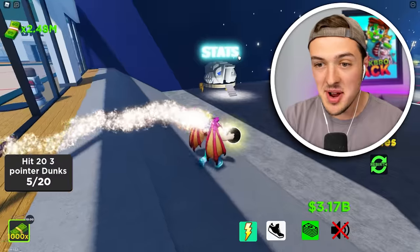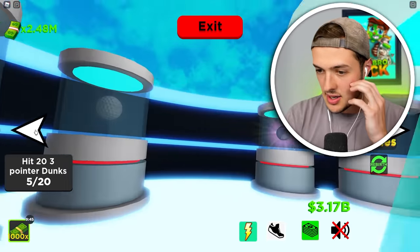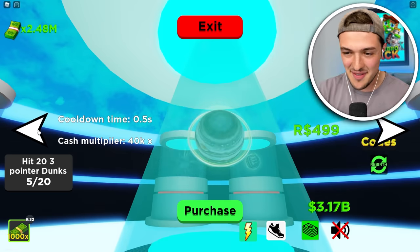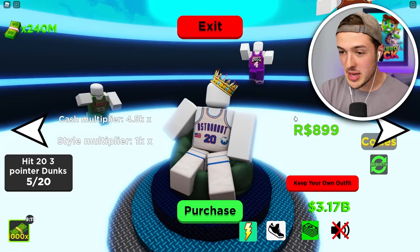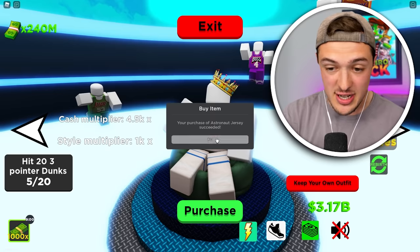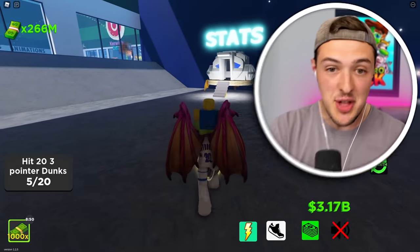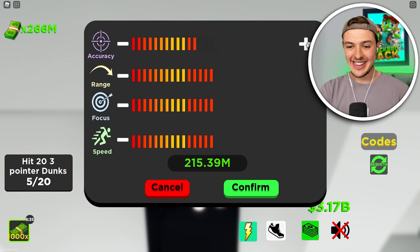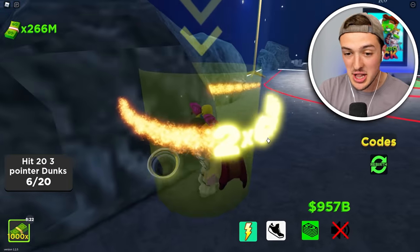Do I even look at the jerseys and the balls? We're going to go over to the balls and see what we can afford. This one costs 499 Robux — we're going to do it. We now have the planet ball. We're holding Jupiter in our hands! We can also buy the astronaut for 899 Robux. I still have $3 billion, so we should go check out the stats so I can guaranteed hit a dunk from the moon. We're going to max out range, accuracy, and speed. Look how fast I am — and when I try to dunk it... no way! We just hit that and got $950 billion!